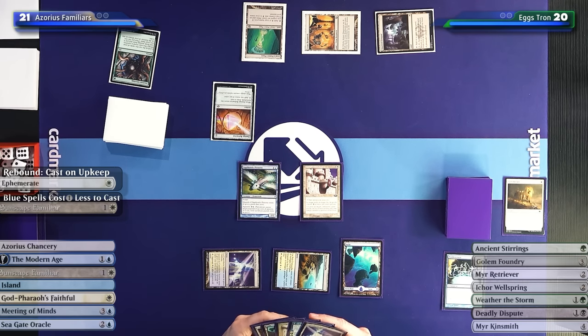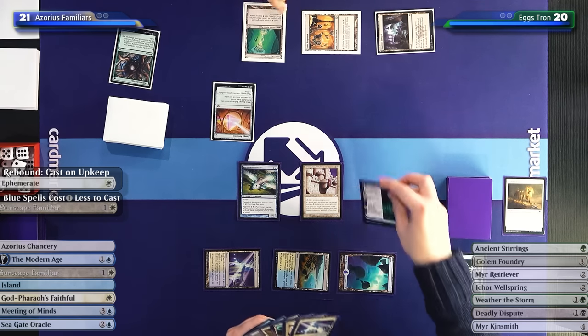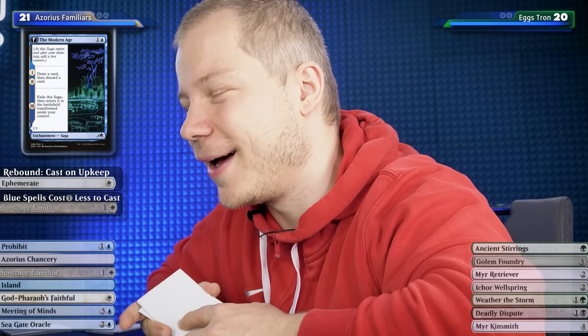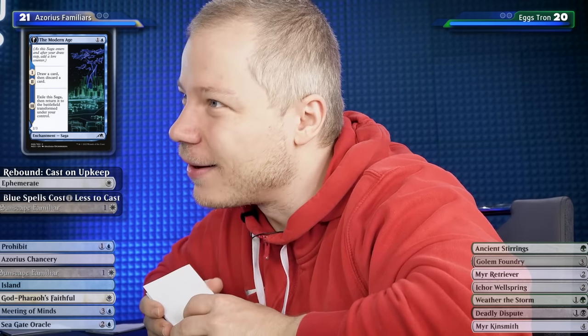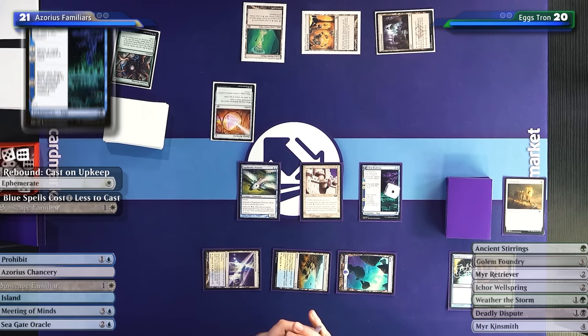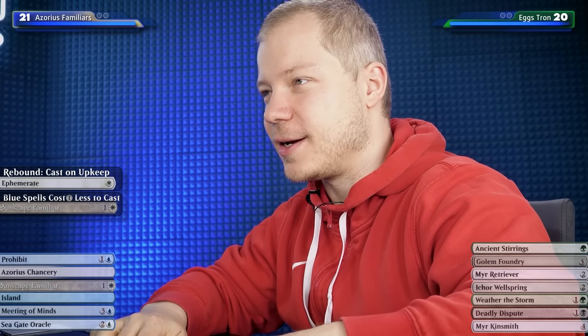Do you like this combo? Opponent: so far I'm not impressed. Playing an Island, and opponent asks if I play combo spells - just asking for a friend. Then opponent plays Modern Age for one mana, drawing a card and discarding a card. Last time I said this card is really bad, then I got beaten by Modern Age. I don't like the card normally - this card would be good in my deck but not in this matchup, so I'll discard a God-Pharaoh's Faithful. And this is the time where we need power.